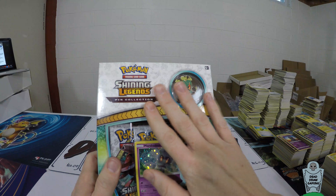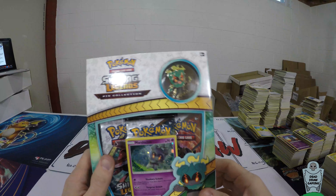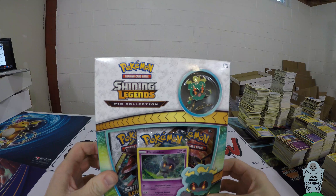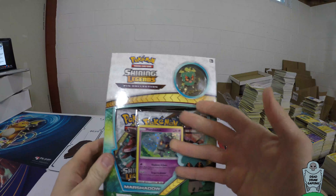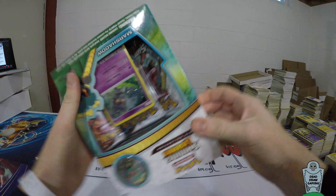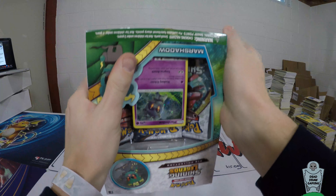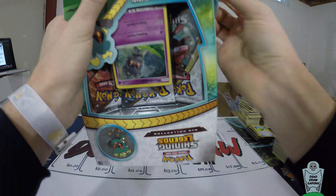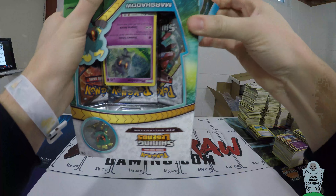This Shining Legends pin collection — the cheapest ones I could find were about $14.50 after shipping, so you want to get $14.50 out of this. The best time to buy it is pretty much right when it gets released, because otherwise the prices go down as people get them and it's not worth as much.